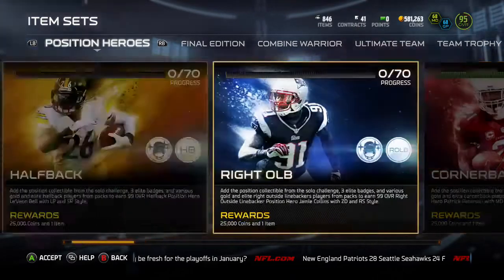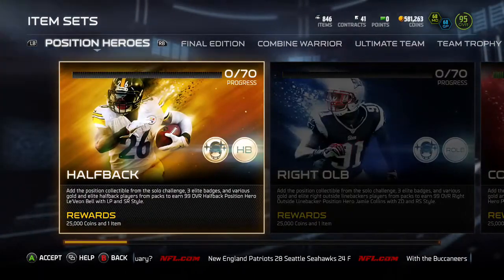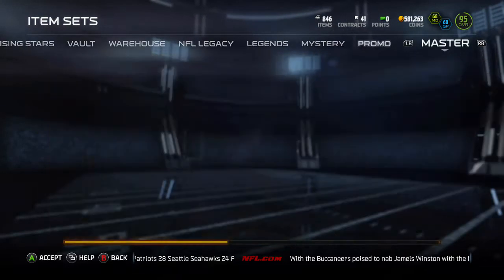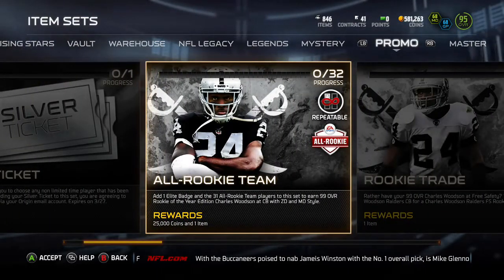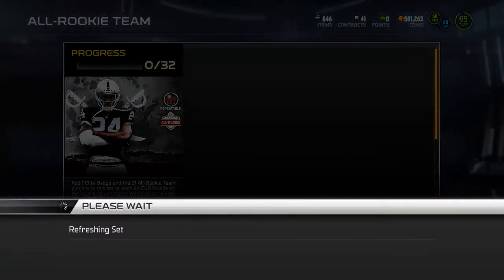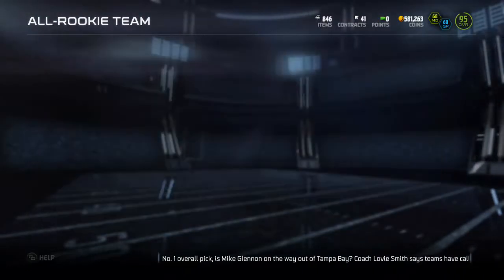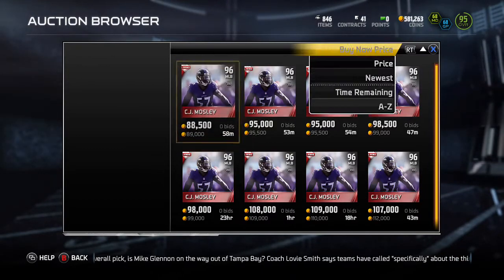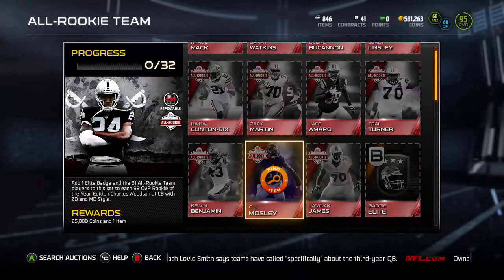There are some good opportunities in the new positional heroes. People aren't that excited about Le'Veon Bell, so I haven't dove into that set to do any flipping. I heard the All-Rookie Team set had come out last weekend, so the day it came out I went and found it and hopped in. I probably made $100,000 that day just flipping these guys — some of the wide receivers, I made a good chunk off them.